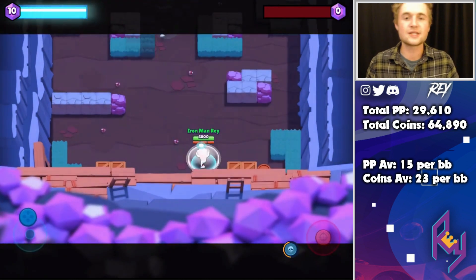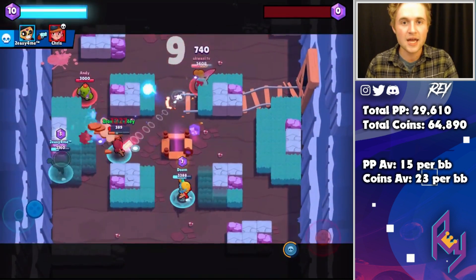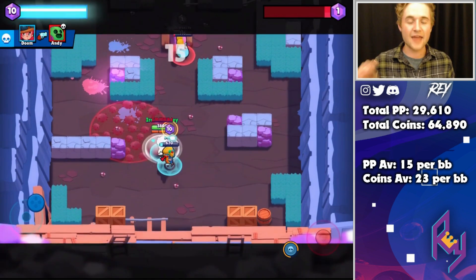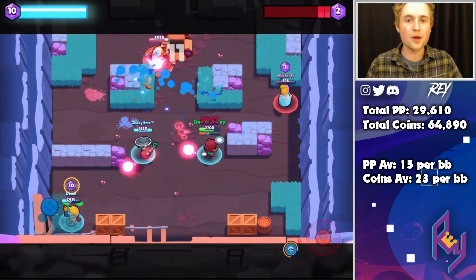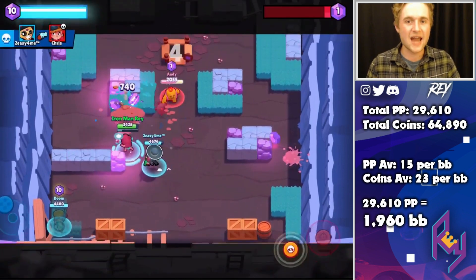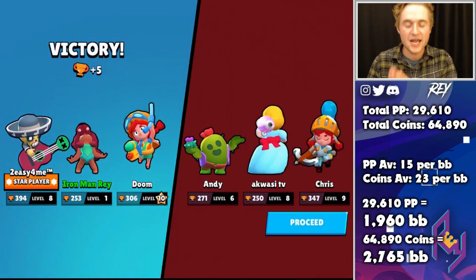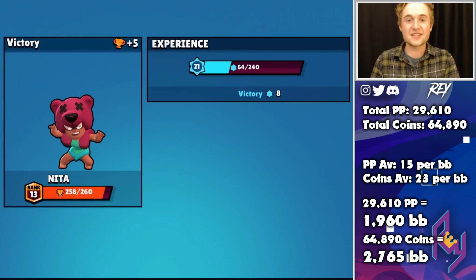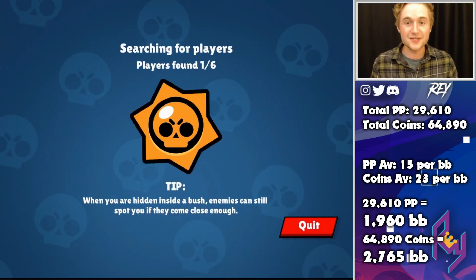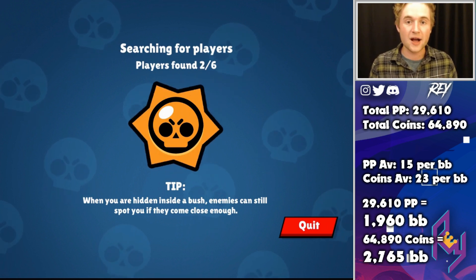Now that we have the averages of gold and PowerPoints per Brawl Box, we take the total amounts needed — 29,610 PowerPoints and 64,890 gold — and divide by the per-box averages to find how many Brawl Boxes we need. To get 29,610 PowerPoints, we need to open 1,960 Brawl Boxes. To receive 64,890 gold, we need 2,765 Brawl Boxes. This shows why YouTubers preach doubling your coins when watching ads — it's much easier to get the PowerPoints you need than the gold. There's about an 800 Brawl Box gap. It's insane.